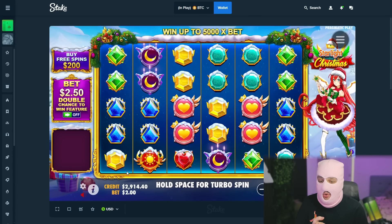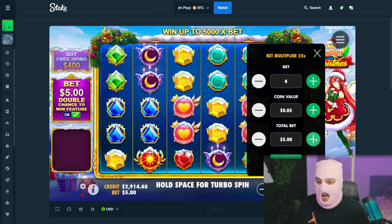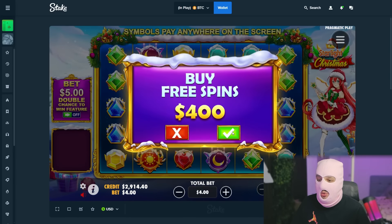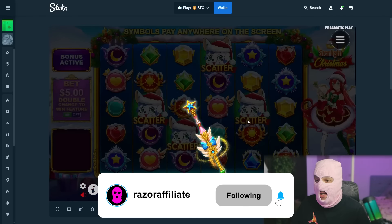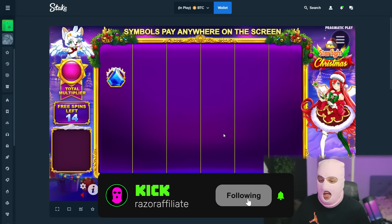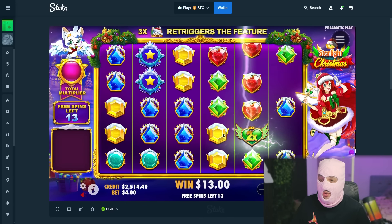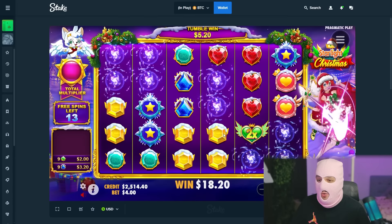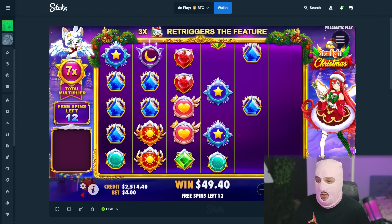In this video I'll try some bonus buys on Starlight Christmas. We'll do $400 or $500 bonus buys, so wish me luck. We'll start with a $400 buy on this slot. Also guys, you can follow me on Twitter Razor Affiliate — I'm doing daily giveaways. You can follow me on Kick Razor Affiliate for daily live streams and more content, and follow me on Instagram Razor X Stake where I post daily Stake highlights. Let's get right into the video.